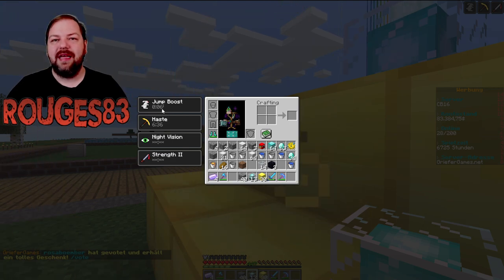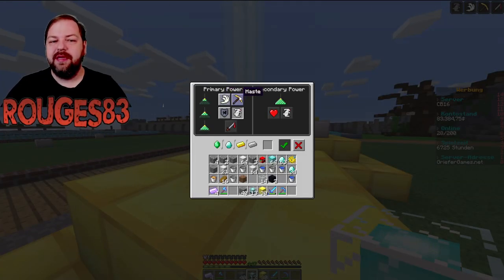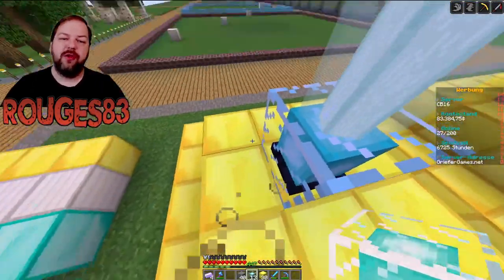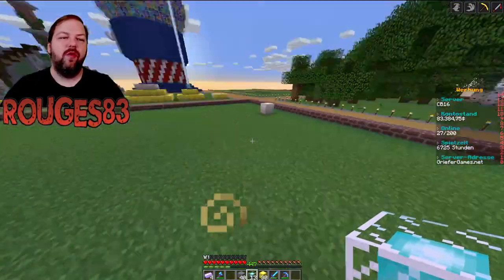So läuft das die ganze Zeit hin und her und der Jump Boost bleibt aktiviert. Das ist die Fähigkeit der Stufe 2: ihr könnt Speed und Haste auswählen, aber zusätzlich auch Resistance und Jump Boost. Ein weiterer Vorteil der zweistöckigen Pyramide: hier gilt der Effekt schon für 20 Blöcke um den Beacon herum.